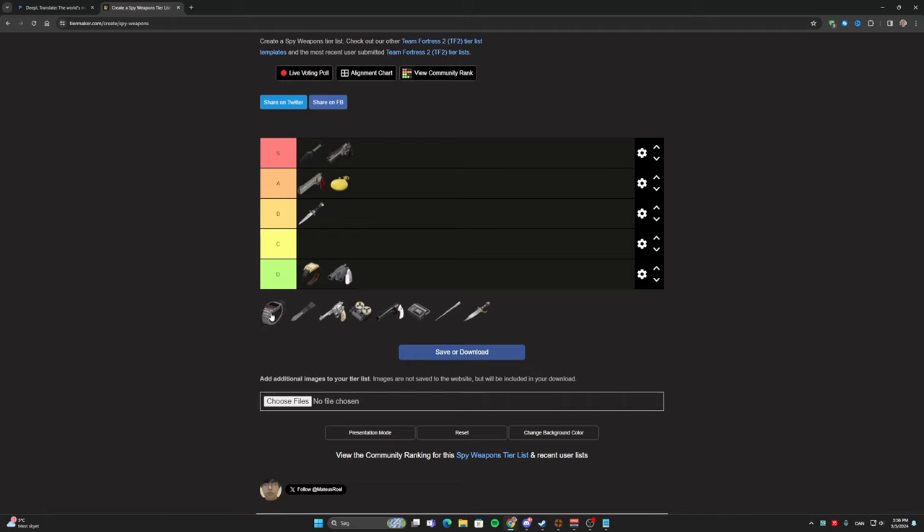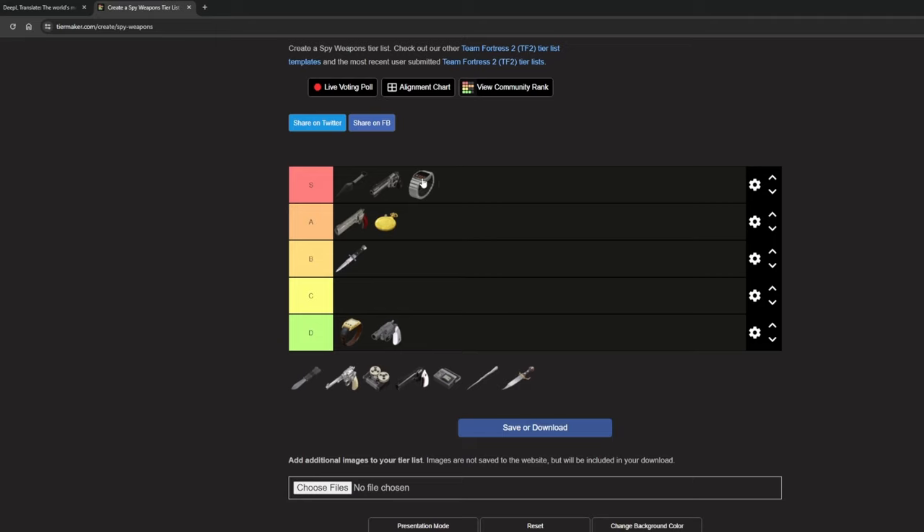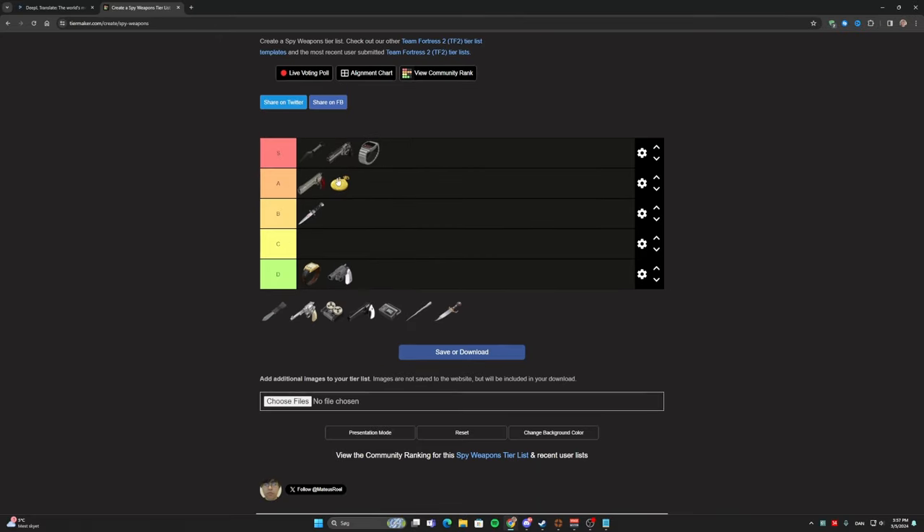Now the Invis Watch — if you've watched my videos you'll know what I'm going to put it in. I'm putting this in S tier. The reason is that I love pairing the Invis Watch with the L'Etranger, so I can basically stay invisible forever — that's the power of the L'Etranger and Invis Watch combined. I don't personally see why the Dead Ringer or the Cloak and Dagger should be better than it. The Dead Ringer does become better than the Invis Watch in some situations, but the Invis Watch is just overall so strong.